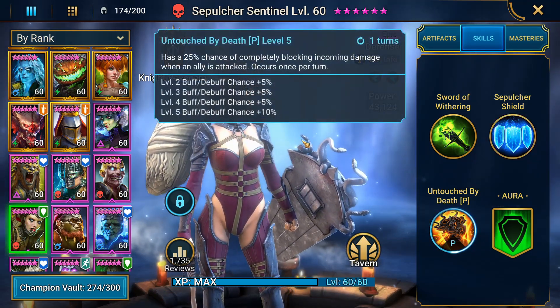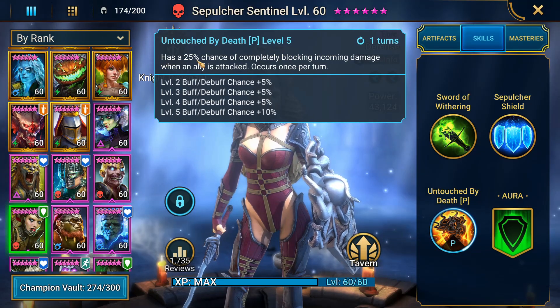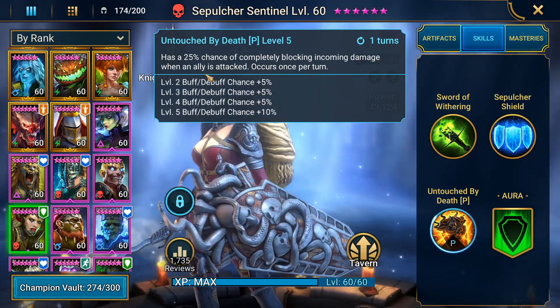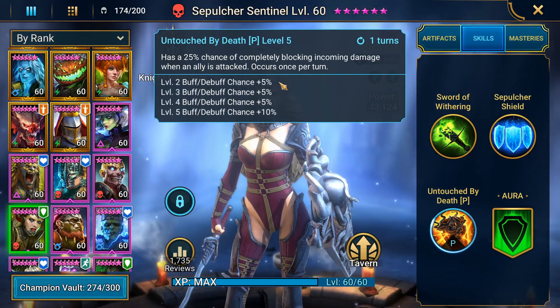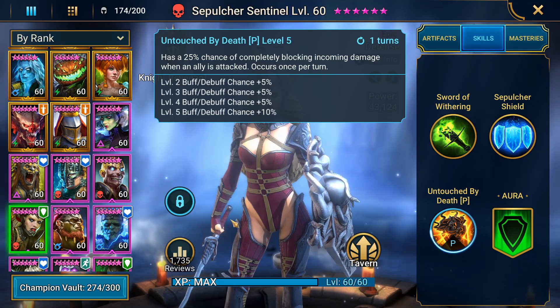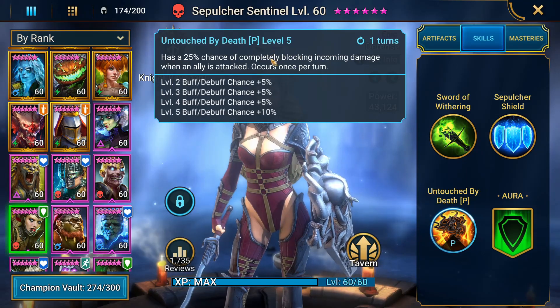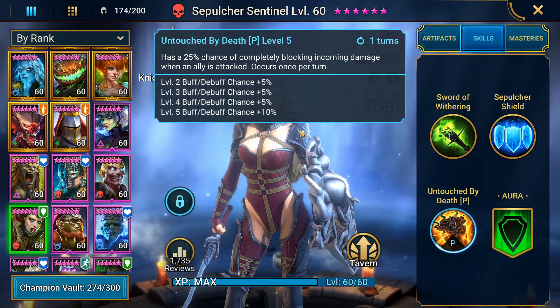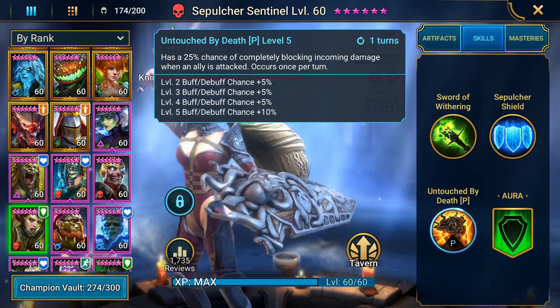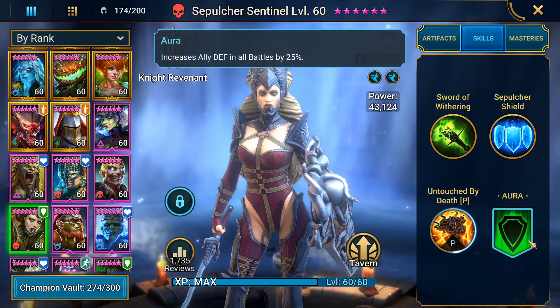She has a really cool and unique passive — Untouched by Death — on a one-turn cooldown. It has a 25% chance, or 50% when booked, of completely blocking incoming damage when an ally is attacked, occurring once per turn. On the stun round, when the stun hit comes in, you could have a 50% chance to take no damage. Also on every AoE, one of your champions has a 50% chance to not take damage. Pretty interesting and unique passive — no one else in the game has anything like this.